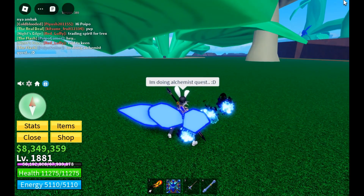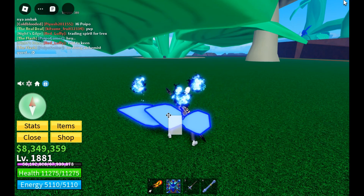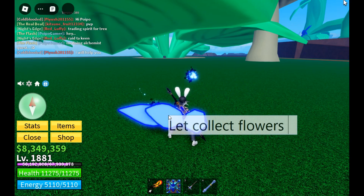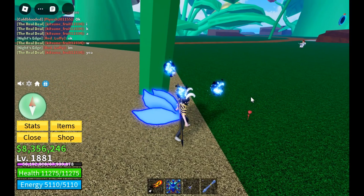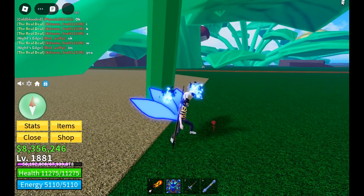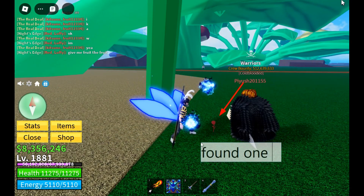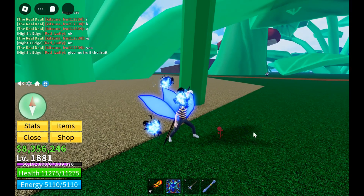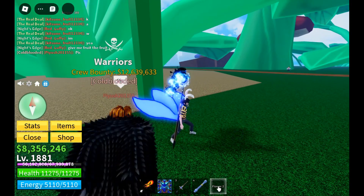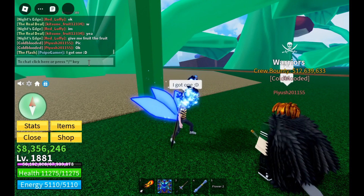We're going to search for red flowers first. Red flowers usually spawn in this island in the green zone. Let's collect the flowers. I found the red one — this is how it looks, you can see the flowers there. Found one, and that is my friend Fiyush who already helped me a lot. We collect it — just touch the flowers and it will be automatically taken to you.